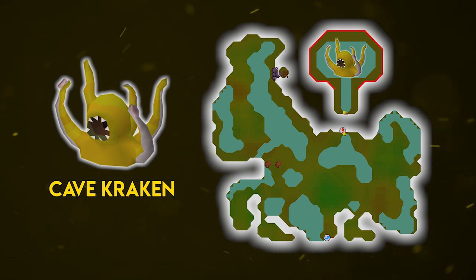For the cave kraken boss, I recommend at least level 75 magic for a trident of the seas, trident of the swamp, or the sanguinesti staff. At lower magic levels, I suggest the Iban staff for Iban Blast — it's slower but still decent. You should always be doing the cave kraken boss regardless of magic level. Even at level 65–70 with an Iban staff you'll almost always profit. A full task of 150–200 kills can yield 1.5 to 3 million profit depending on your magic level.